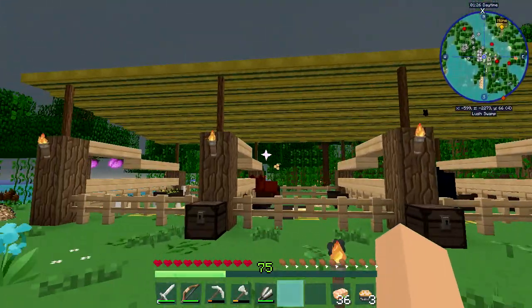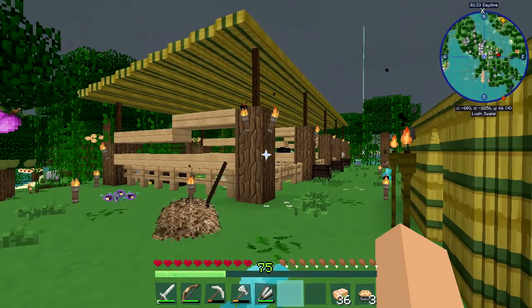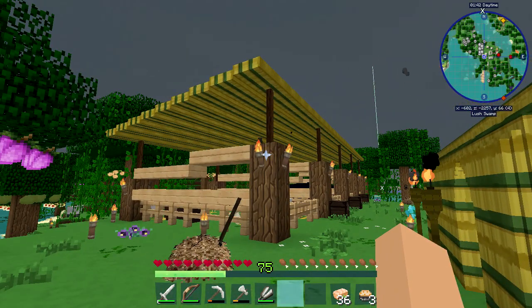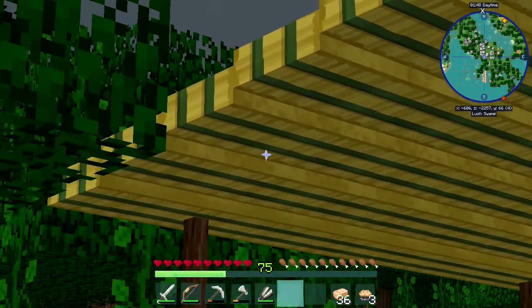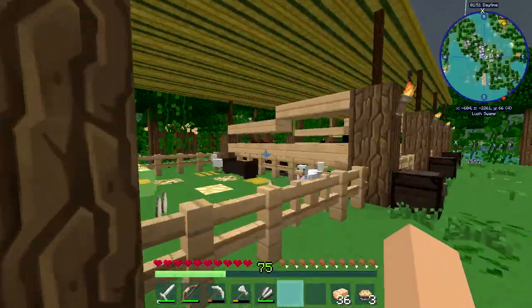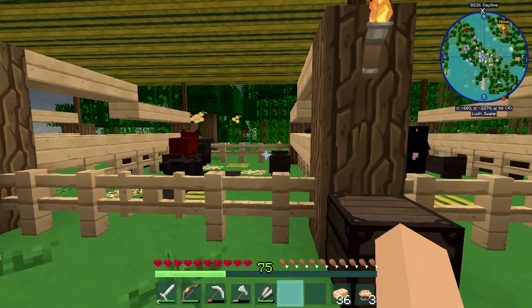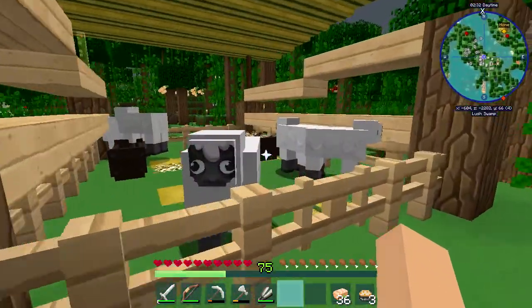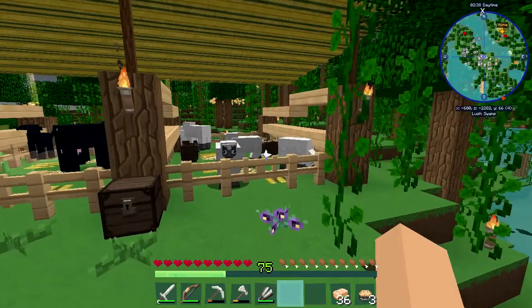Over here we have all of my animals. I wasn't exactly sure how I was going to make the barn area, but I figured I'd do something like this and especially wanted it to blend in with the other buildings. I needed some sort of hay, so I decided to do a hay roof — all Chisels and Bits, angled down. We have chickens, my pigs — one of those piggies is actually from me completing Animania — some cows and little babies, and over here we have sheep as well.